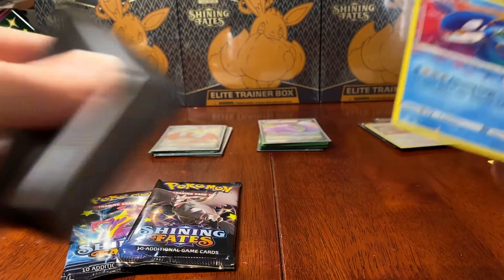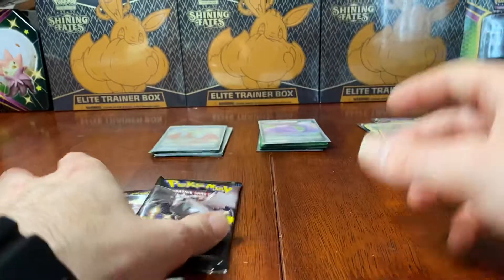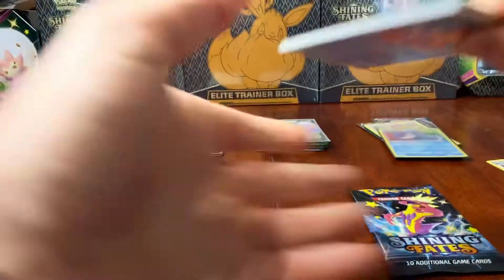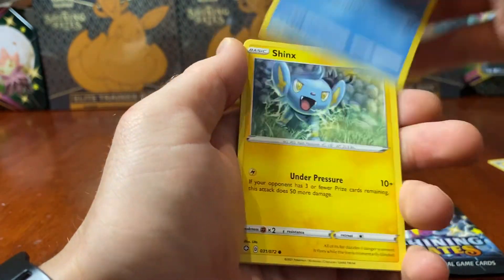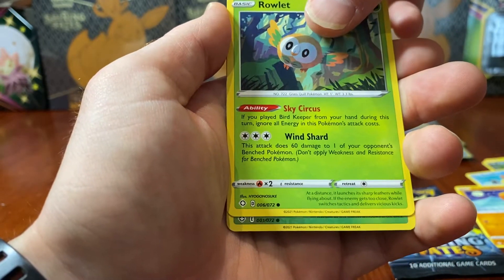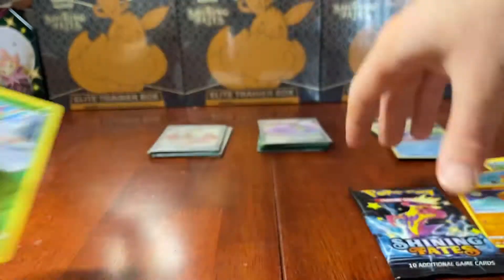We still have two packs to go - Corviknight pack, I believe. Next pack - going Fighting, it's Darkness. Thwacky, Floatzel, Tropius, Buizel, Shinx, Koffing, Trapinch, a Rowlet. A Reverse Holo Yamper and a Dreadnaw Regular Rare.